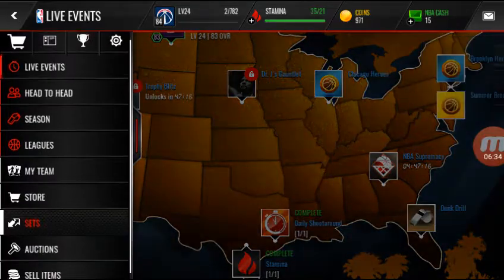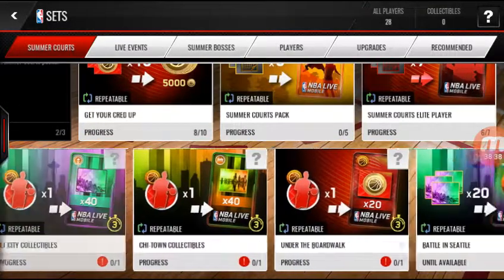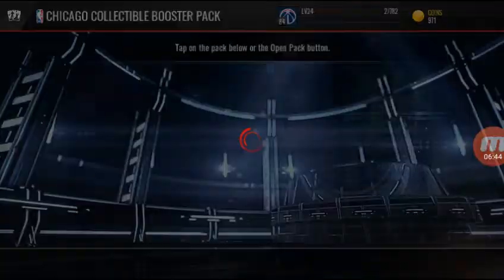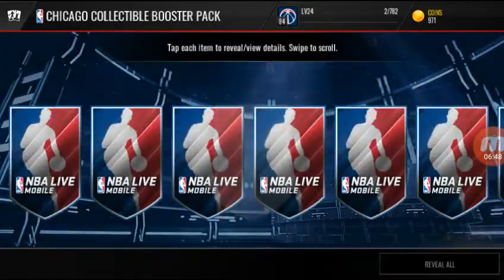So we might as well just go for the Chi-Town collectibles and finish the Jason Kidd, so then we can get the Sean Kemp.